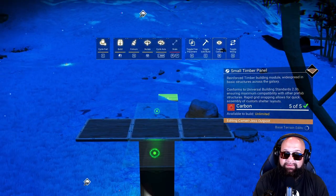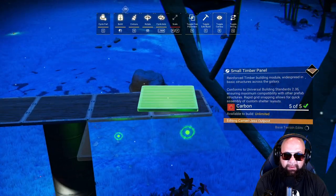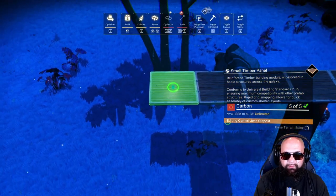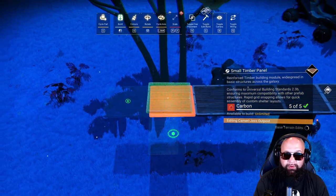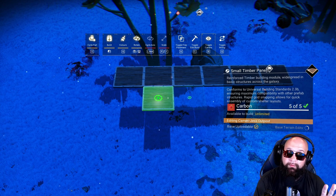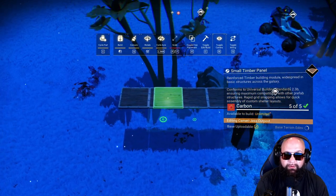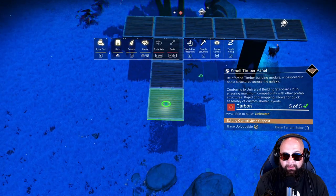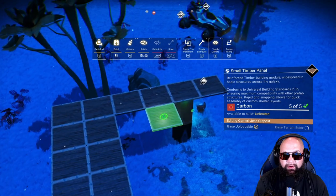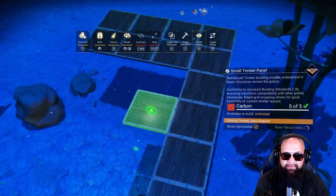Then I add another panel as a little spacer, and I come around this side because the tree's in the way. I'm going to make room for my supply depots — one here and one here. Then I do four down each side, so eight total. There's going to be one supply depot here, here, here, here — eight supply depots and three extractors.